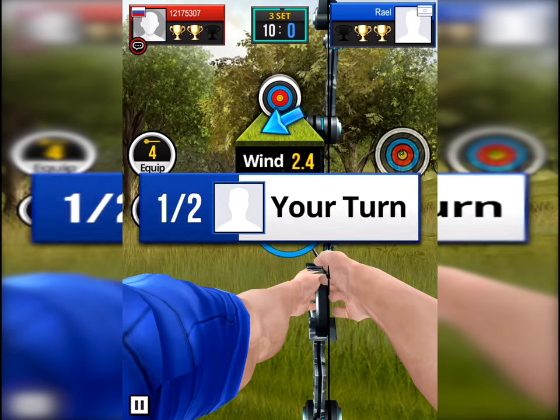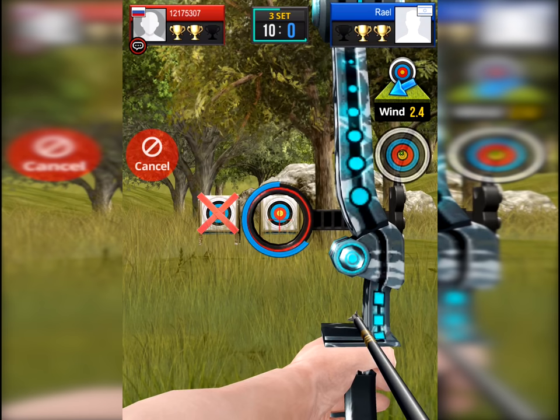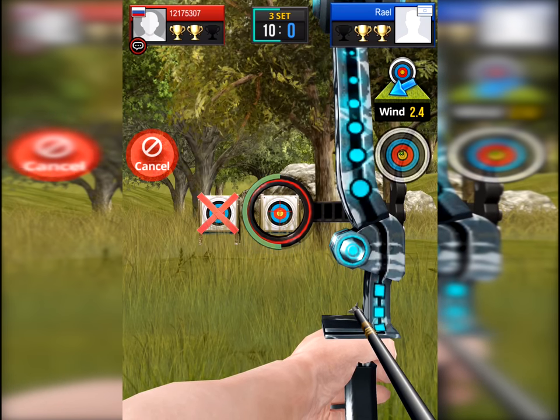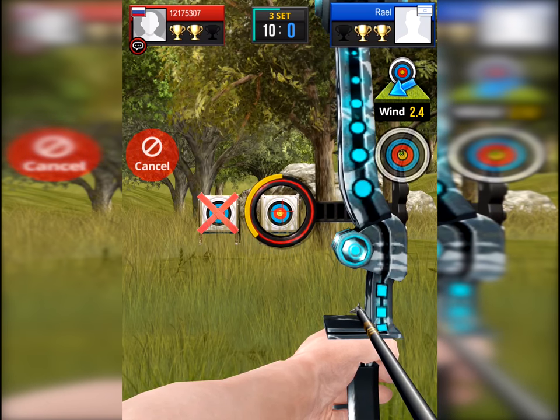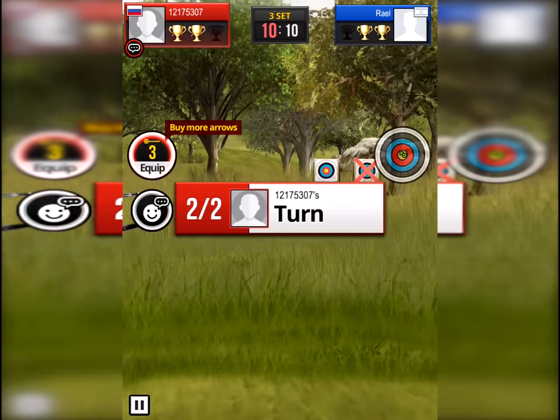He was trying to bother me. I will try in the end to win him and also send him a lot of emoji faces. Now 2.4 from right to left — I'm going to the top of the blue lines and I release my finger. I got 10.